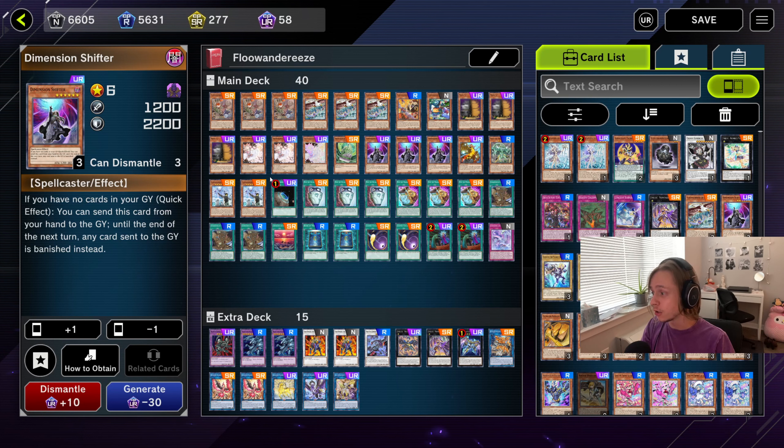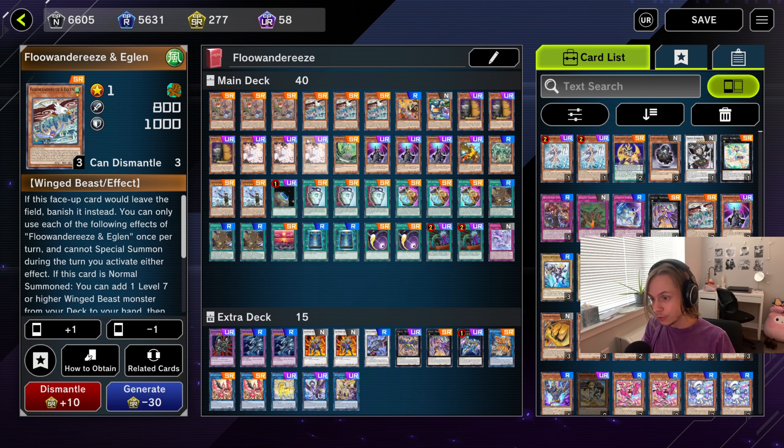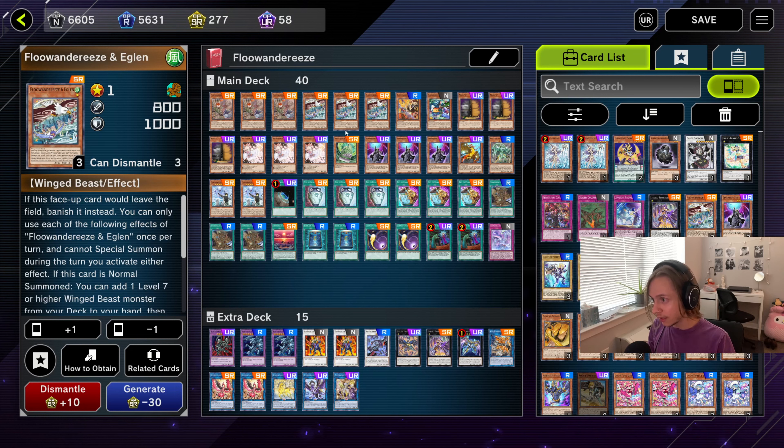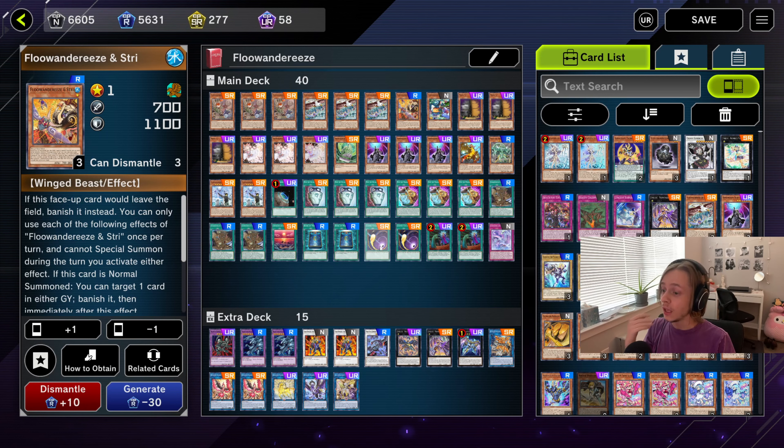Extra deck is not important - I'll explain why. Flundries Robina is a 3-of, it's the best starter. Eglon, again, 3-of - it's another starter if you have Map, and it's a better starter if you have Map. Then we play Onze at 3 and one Toucan. These are one-offs. When you get your engine rolling, those two cards are going to be the infinite grind game. You're not going to care about Robina and Eglon as much as those two.